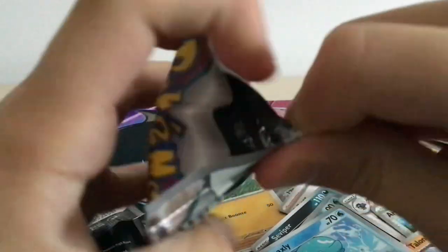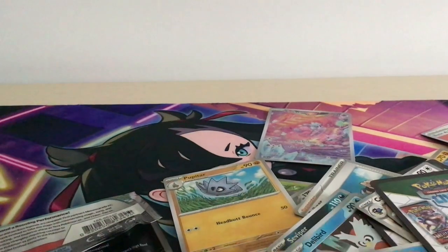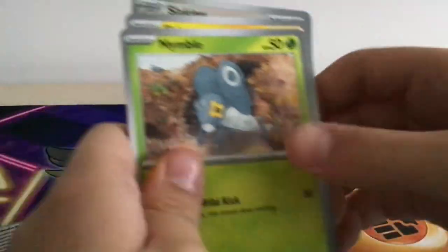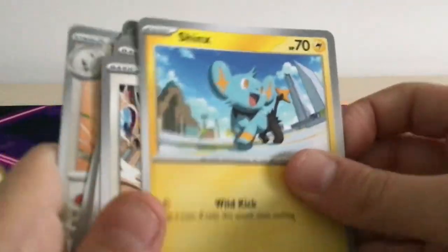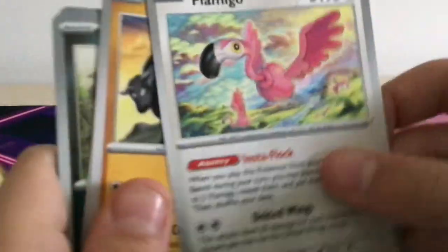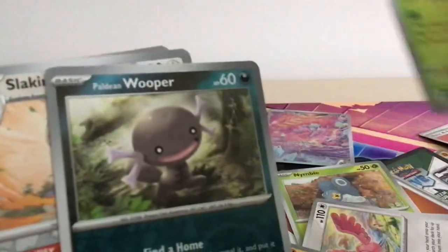Two more packs to go. Let's do this pack — open up like this. That card fell — oh, it's an energy. Nibble, Shinix, Radiki, Pikachu — yes, we got a Pikachu finally! Tyrus, Skiploon, Rooper, Slurking, and Jumpluff.